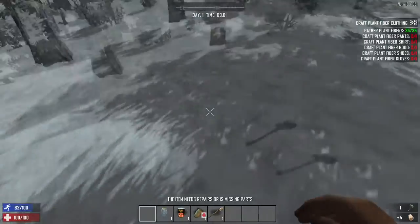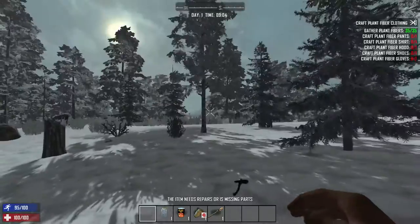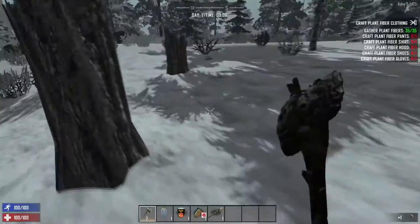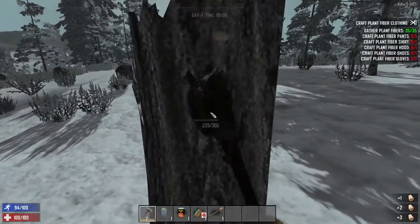Well, this axe is broken. When that happens, just make yourself a new one. Don't even bother repairing these - they're so cheap to make. And each time you do it, you're going to be getting a better one. See how it says two underneath that axe now? That's because it's a quality two pickaxe.